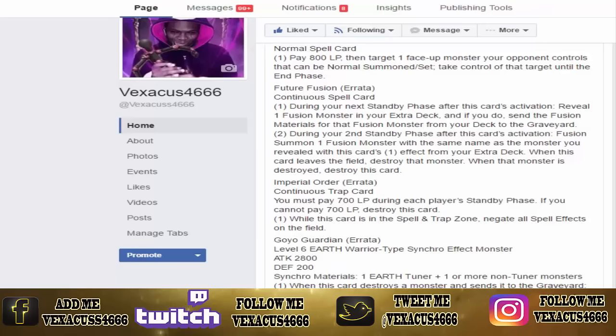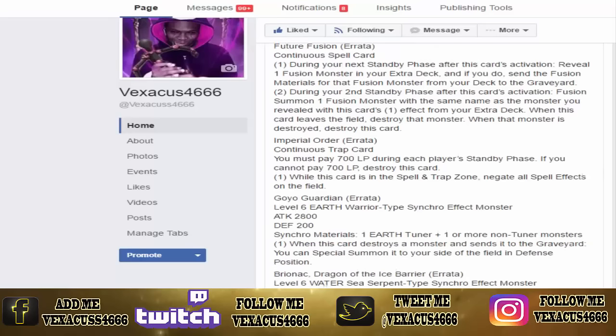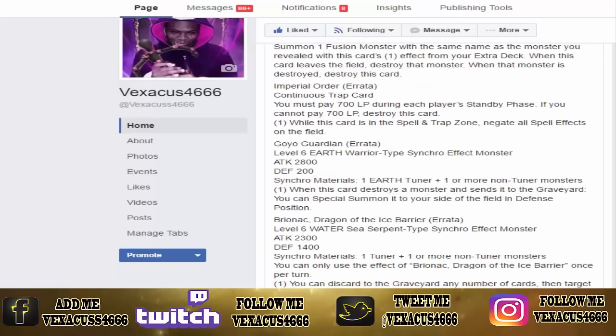Next up is Imperial Order, continuous trap: you can pay 700 life points during each player's standby phase, and if you cannot pay 700 life points, destroy this card. While this card is in the spell and trap card zone, negate all spell effects on the field. Can you just imagine having this face-up on the field in a Denko Sekka setup? They can't get rid of it — no Mystical Space Typhoons or anything, does nothing. It hurts pendulums too.